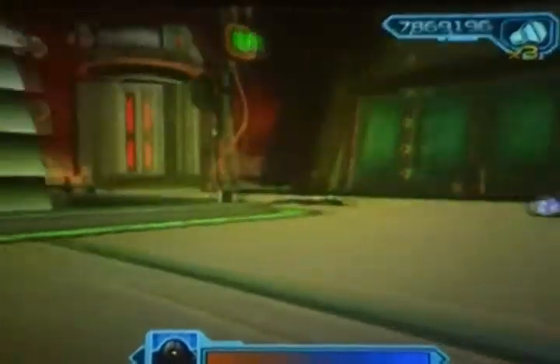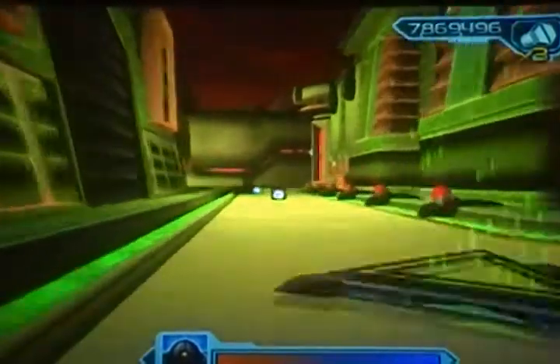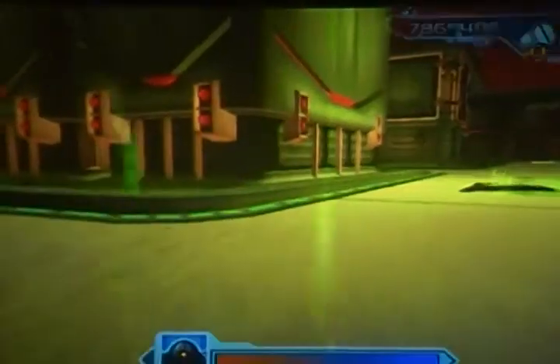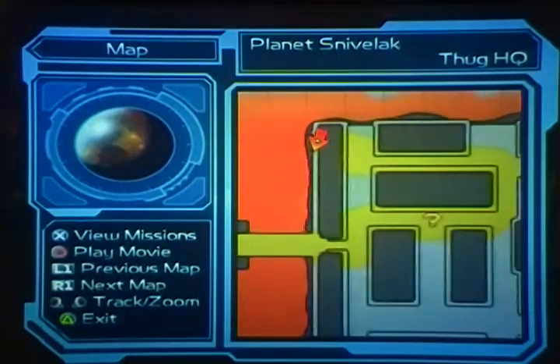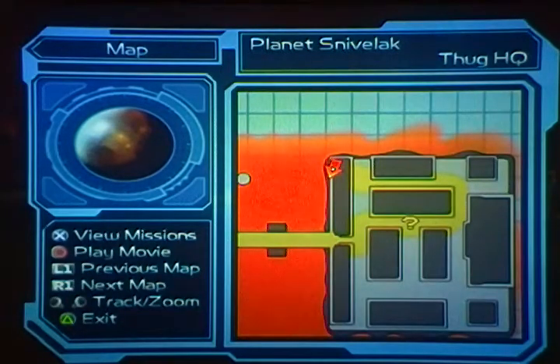Now for the glitch to beat him really fast. Go over here, and then over here. You want to get on top of this pillar over here. Let me show you on the map — I'm right there on the map, on that corner, the top left corner.